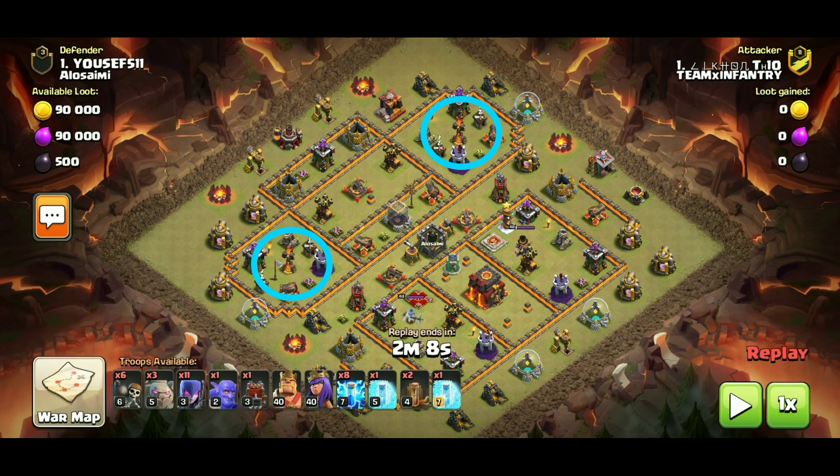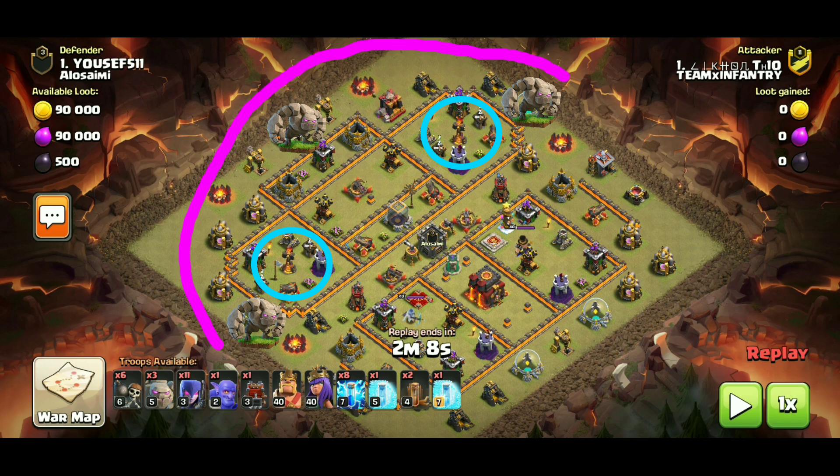Start the attack from the side which will give maximum Log Launcher value. Deploy 1 Golem on each corner and another Golem in the middle of that side. Then spam your Witches behind the Golems. Deploy your Heroes and Log Launcher behind the middle Golem. Use the Wall Breakers for the side Golems.